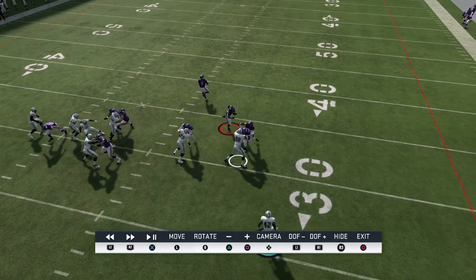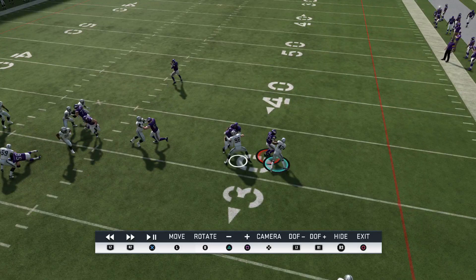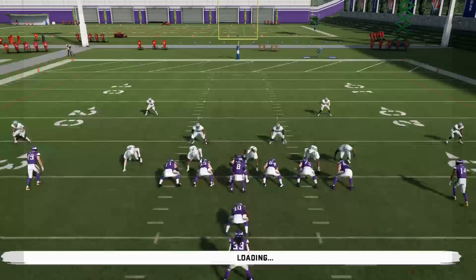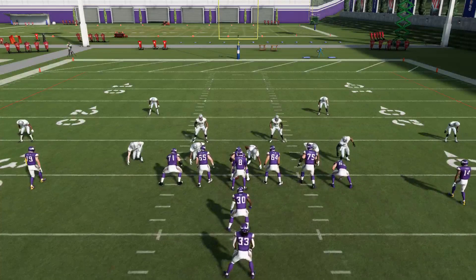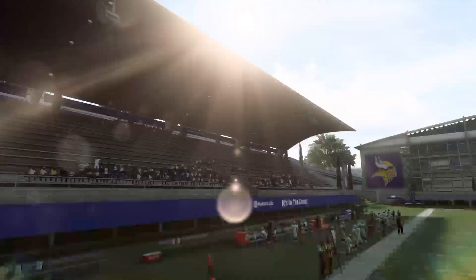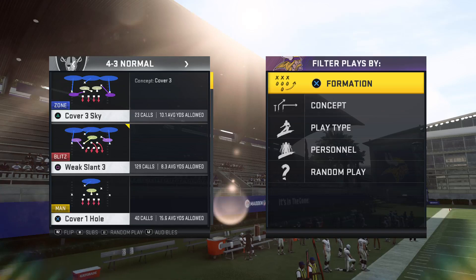If you can force him outside the numbers and get your safety down there before he cuts up field, you're going to get the best tackle animation as opposed to him moving straight up field. That's pretty much going to be your goal. We'll try this from different formations - I was just using the 4-3 under Mike Will blitz as an example.